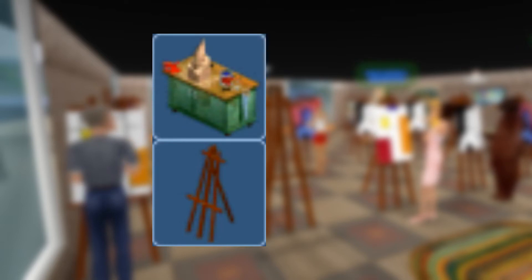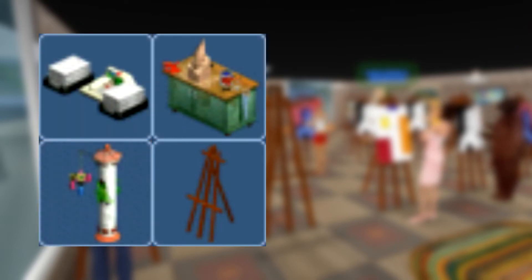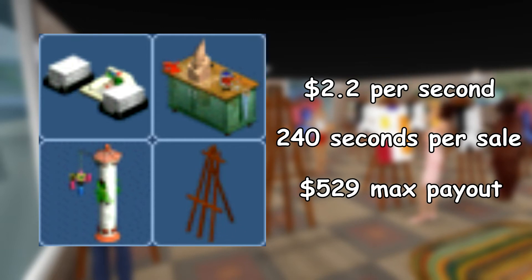Easels, gnome tables, telemarketing, and pinata bashing are all tied to the next spot, making 2.2 simoleons per second. There is nothing too special about these entries, aside from pinatas tending to be less popular due to body being a less common skill.